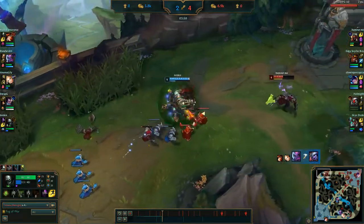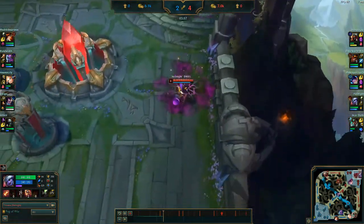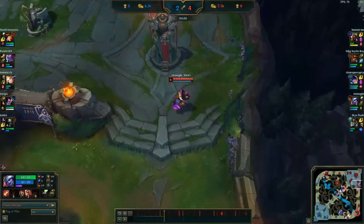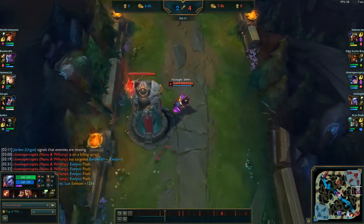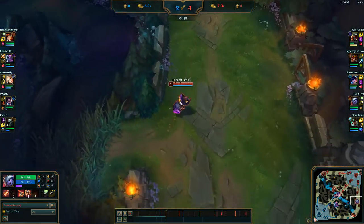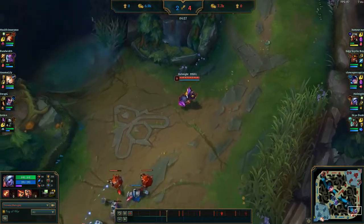Moving on to another champion's changes that were reverted — Sejuani had some changes on the PBE. She received a ton of base stat increases: her base armor, HP per level, attack speed per level, and armor per level were all increased. Additionally, her Q's damage was increased, her W's second hit damage was increased but the second hit no longer slows, and her permafrost has some interesting changes. The stun duration was lowered, but the damage was increased by quite a substantial amount by the time it hits max rank — it goes all the way up to 280 damage at max rank from just 80, and the range was lowered to 600. Again, these changes were reverted, so they will be back on the next cycle for more testing.